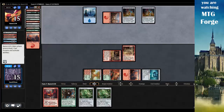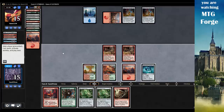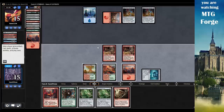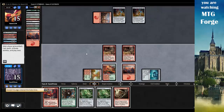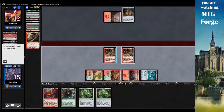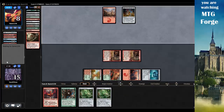Another Altar of the Brood - that's fine. I think I'm in pretty good shape. Let's tap and take away his island - cast Ancient Grudge against that island, keep him off blue mana. Then go Red, Red, Red - Smash to Smithereens on his altar. Swing for four. We're doing pretty good, although I'm kind of out of gas.